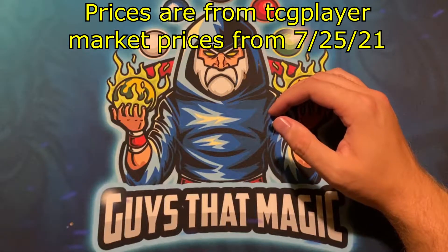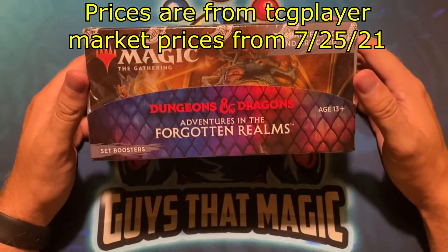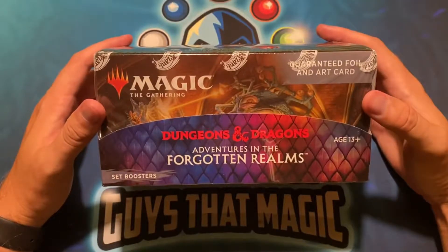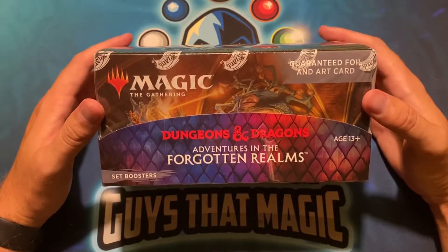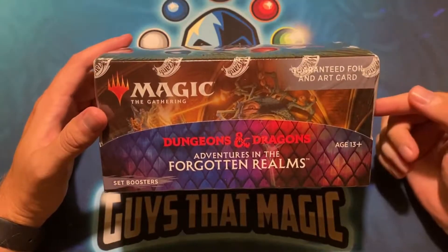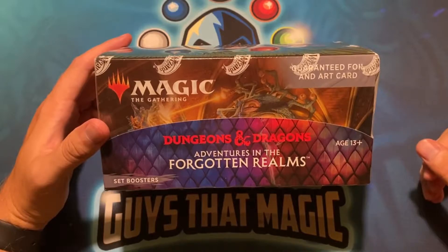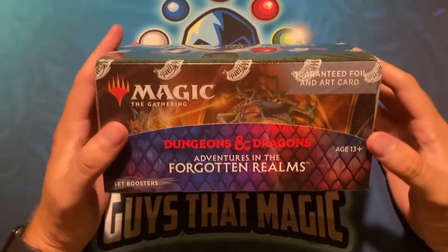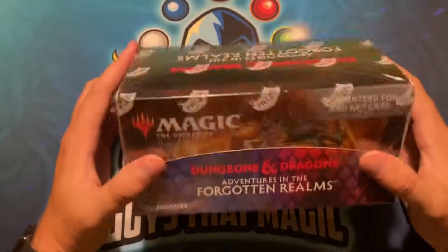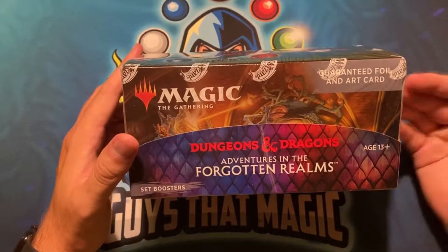Hey, what's up guys, welcome back to Guys at Magic. This is Hunter back with another opening — this time Dungeons and Dragons Adventures in the Forgotten Realm set booster box. Pretty excited to open this up. It's been a while since I've actually opened stuff. We've been spoiled recently with all the good sets — we opened Modern Horizons 2, Strixhaven with the Mystical Archive cards, Time Spiral Remastered. So much value in those sets, and now we're back to good old standard. Nothing too exciting unless you're a huge Dungeons and Dragons fan.